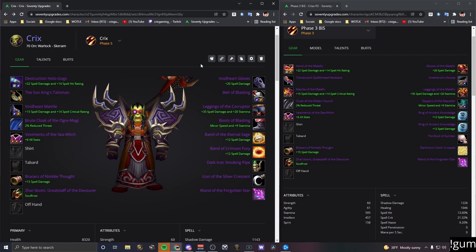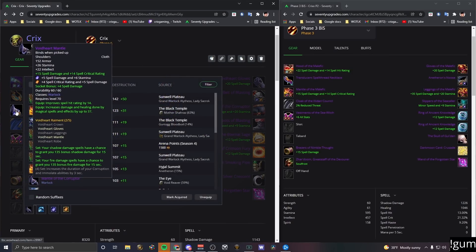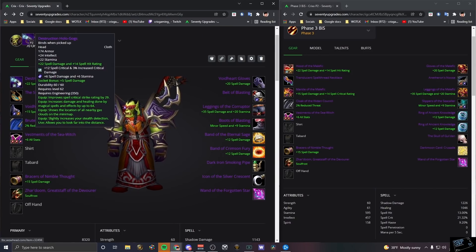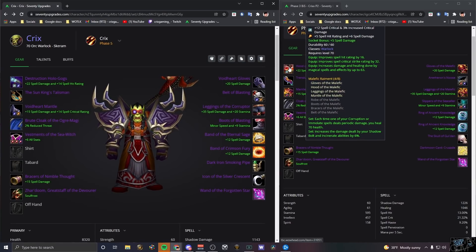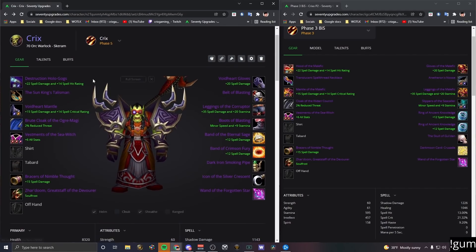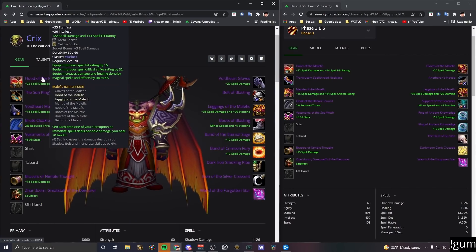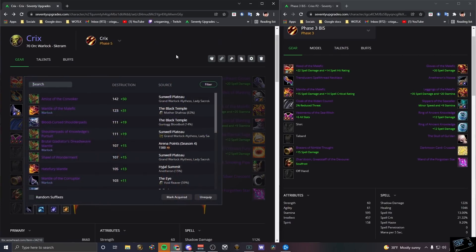The T6 four-set is very important. The bonus increases your Shadow Bolt damage by six percent, which is absolutely broken — you want this. Each individual piece is also a power upgrade stat-wise. My plan is: I will NOT drop my T4 two-piece until I have all four T6 pieces. My priority order is Hood first, then Pants, then hold the Gloves and Shoulders until I have all four — then equip all four at once to grab that four-set bonus.